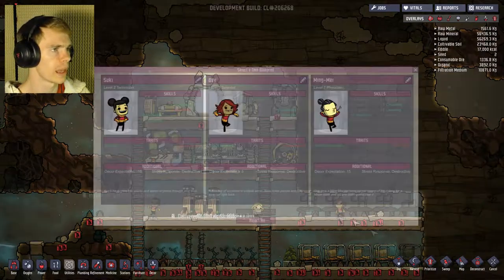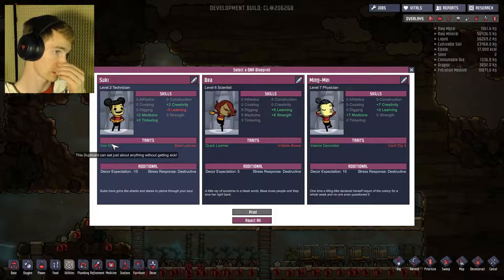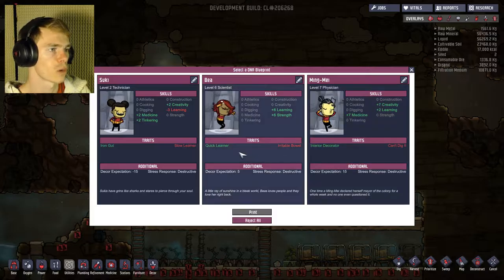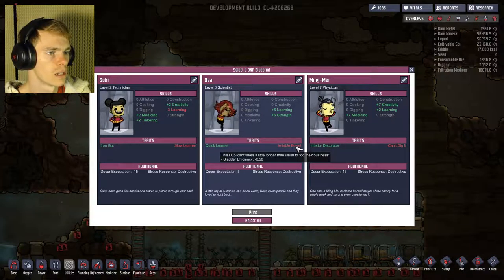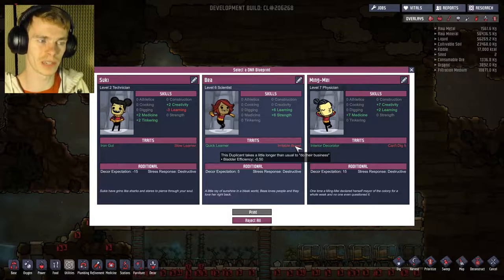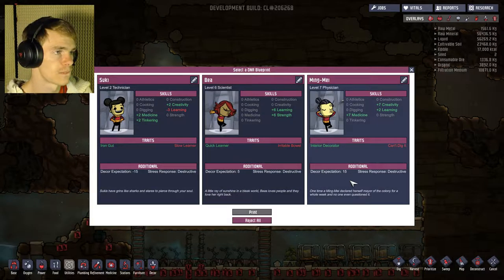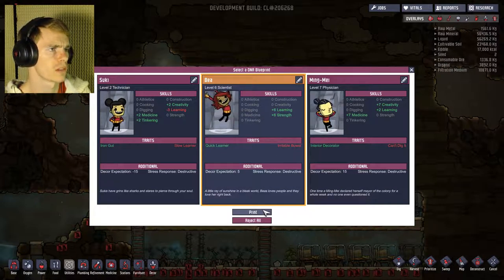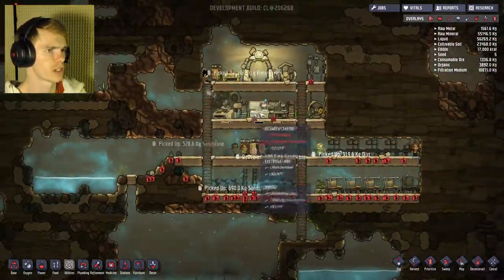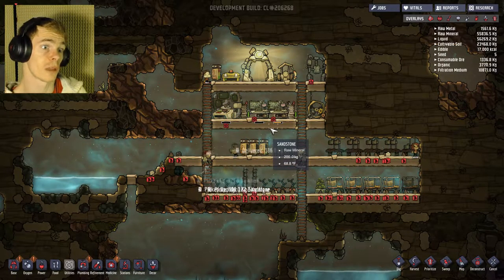Oh, I can make a new person. Who do we have here? Got iron gut — can eat anything without getting sick. Well, that's fine, but it's not exactly what I want. Quick learner is good. Takes longer than normal to do their business — doesn't sound like too big of an issue. Destructive stress response though — they're all destructive. I'm going to have to take her. We're going to have to watch Bee though, because she may be a future issue. If she gets destructive, we'll be in a lot of trouble.